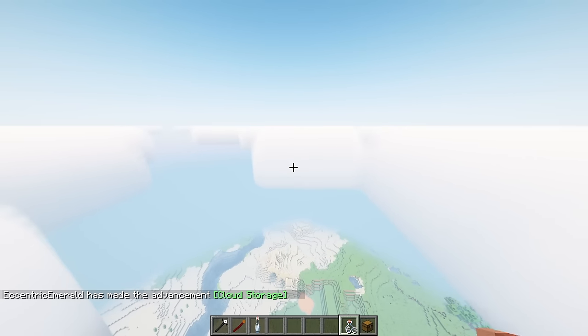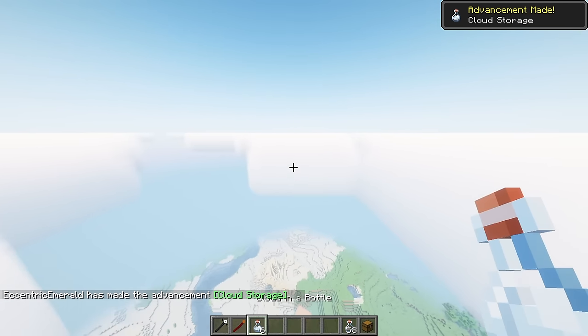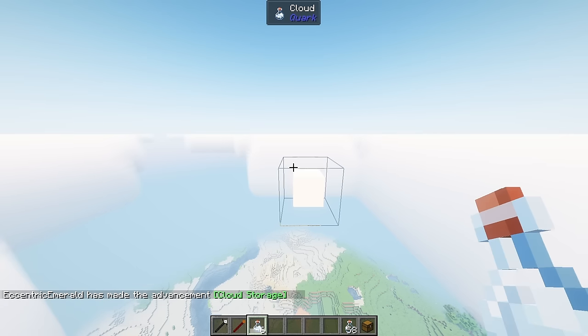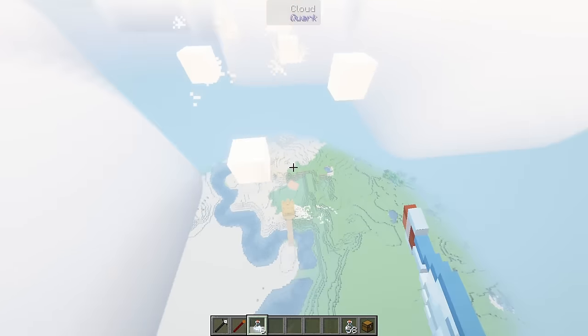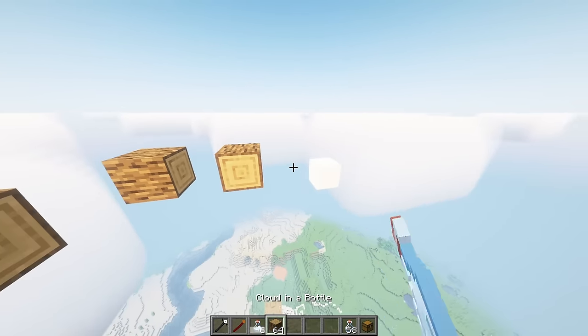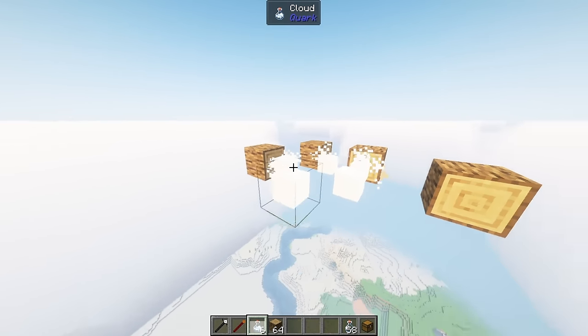Using a glass bottle at the cloud levels 192 to 196 by default will get you a bottled cloud. The bottled cloud can be right clicked to produce a block floating in midair in front of you. The cloud block disappears after a few seconds, but you can right click it with any other block to replace the two. The cloud will go back in the bottle when you do this.